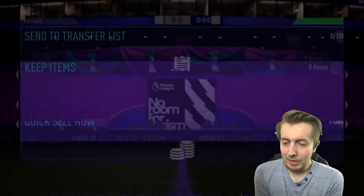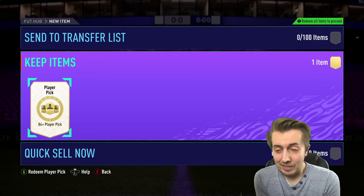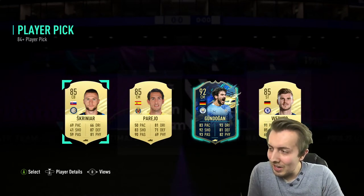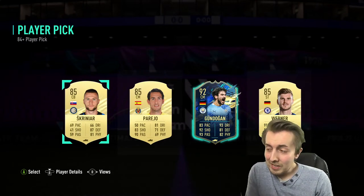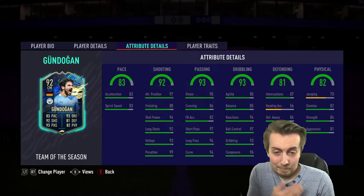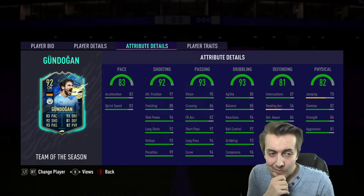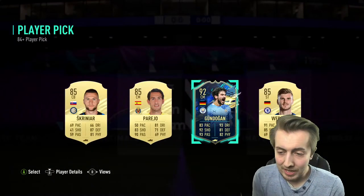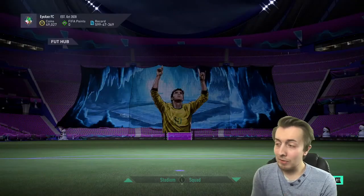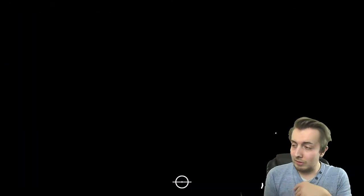Let's get it open — if we get a Team of the Season... yo, let's go! We got Ilkay Gundogan! That's pretty sick. Of course I was hoping for Bruno, but I'll take that. That's a really good one — he links well to a lot of my players. Let's take Ilkay Gundogan. That is a very big dub. For an 83-rated squad that is huge.